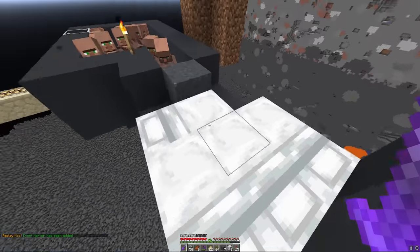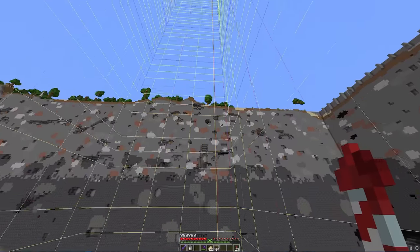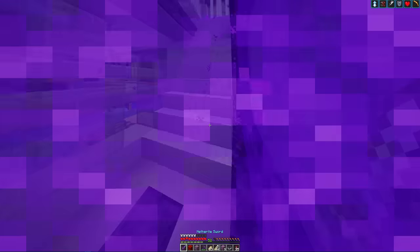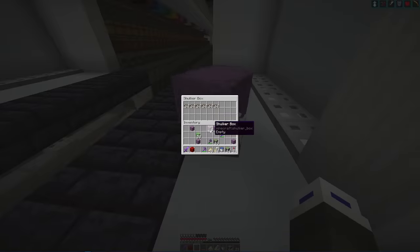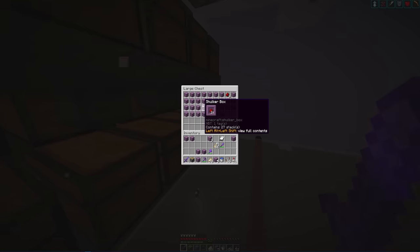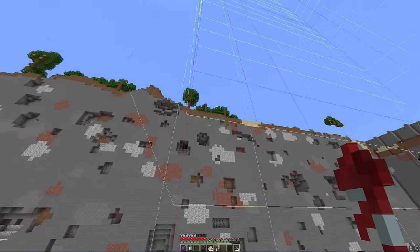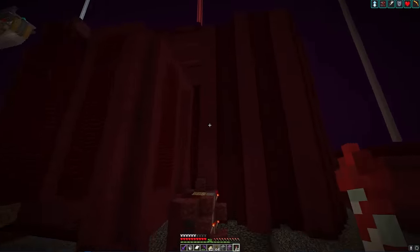Now that I got the pillagers out of the way I guess I can start the materials. Materials for this farm are simple but also complicated — there are not too many types of materials but I need a lot of everything. I still need to gather 12 shulkers of obsidian and I'll do that later.